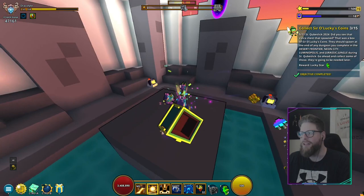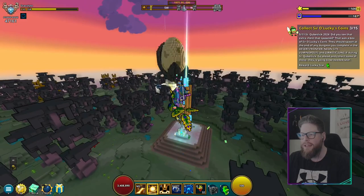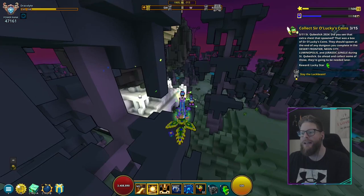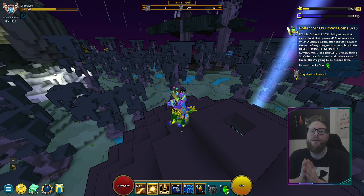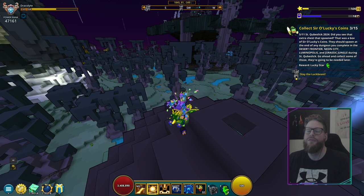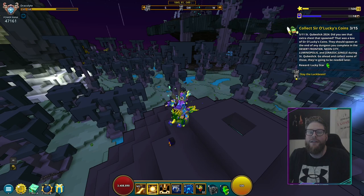The Luck Beast is the dungeon boss with a cool hat. Defeat it and it's done. Most dungeons in these biomes will have a Luck Beast, so they're not super rare to find. Just run through one-star dungeons — when it says 'Luck Beast' on approach, go in and defeat it. You might even pass it without noticing.